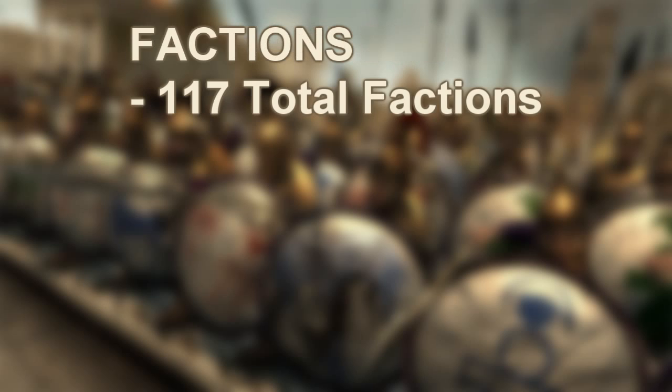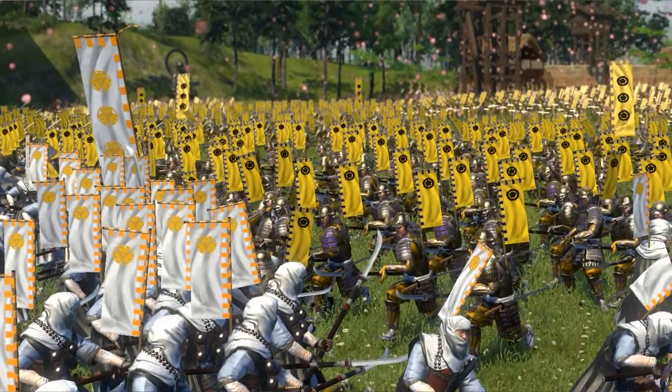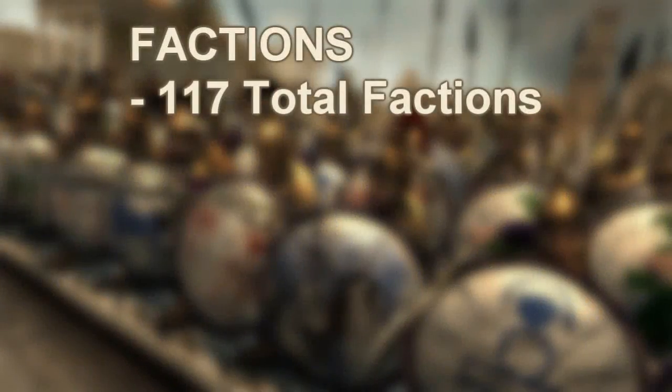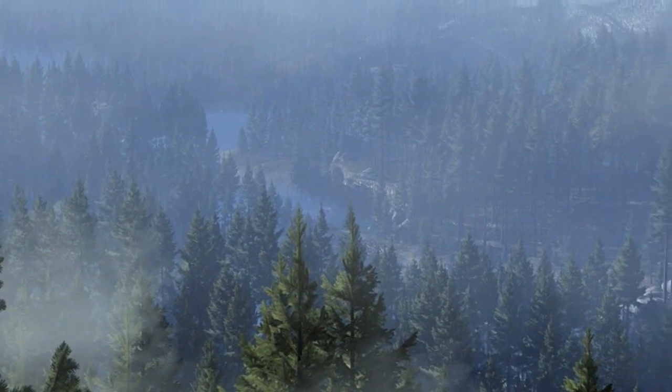The first bit of information we know about the factions in Rome Total War 2 is that there'll be 117 factions — more than any other Total War game. I don't know whether we're going to see repetitiveness in different regions of the map, like in Germany and Northern Europe, whether those are just going to be a difference of colour scheme kind of like in Shogun 2 where every unit was the same and just the banners were different — maybe we might see that.